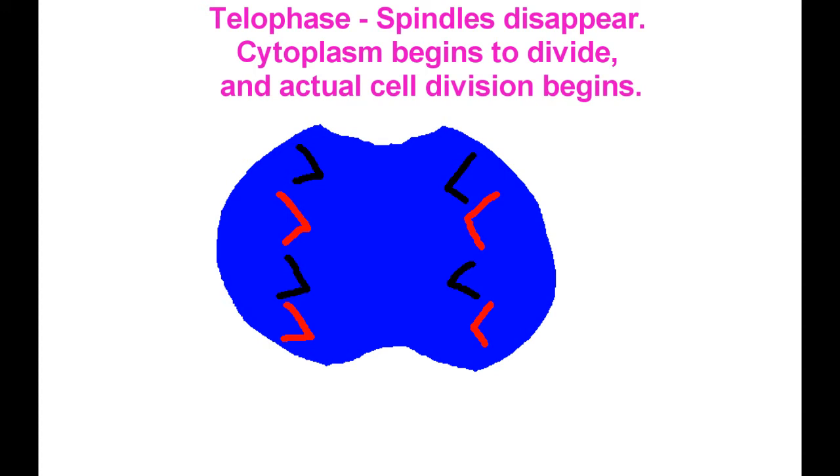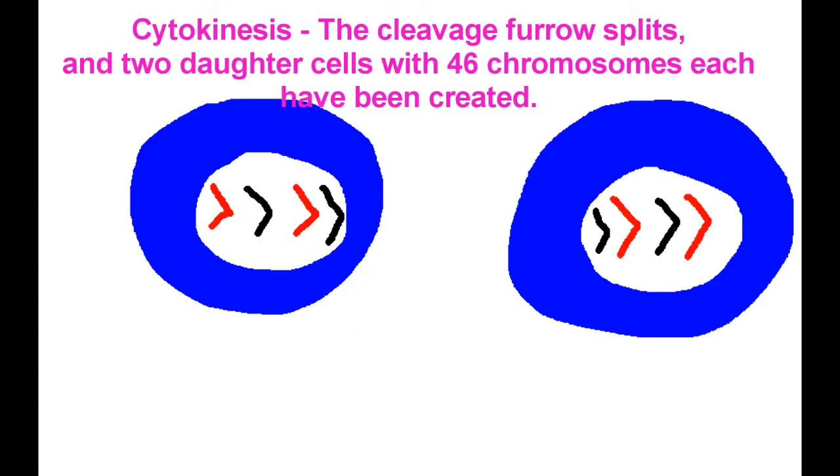The cytoplasm begins to divide — cleavage, thorough growth. Cytokinesis occurs, two new cells arose. Two daughter cells, 46 chromosomes each. Just like at the start, but now there's two of them. I hope this taught you something about mitosis — now that is in the bag.